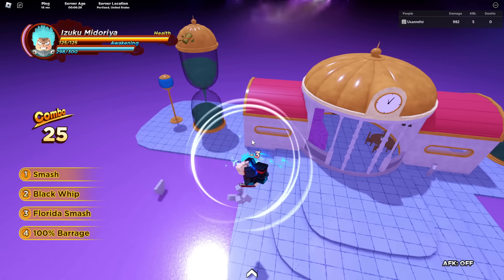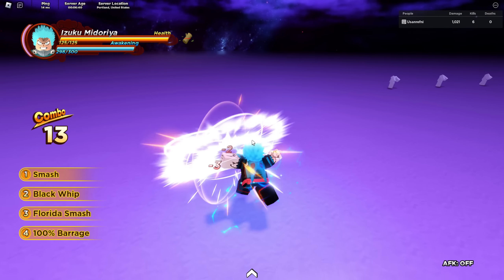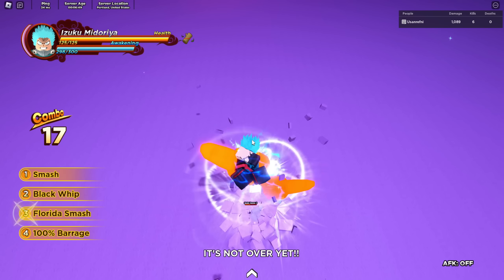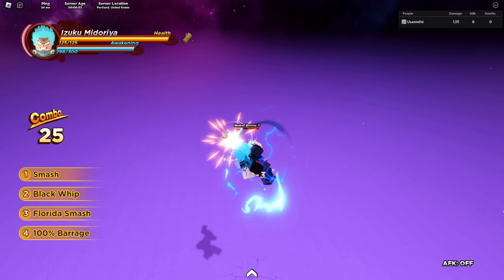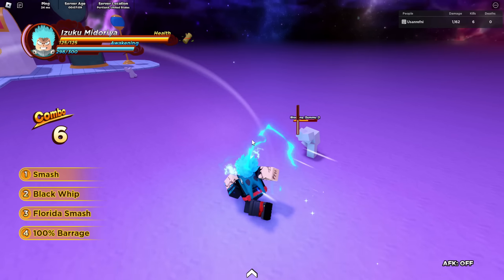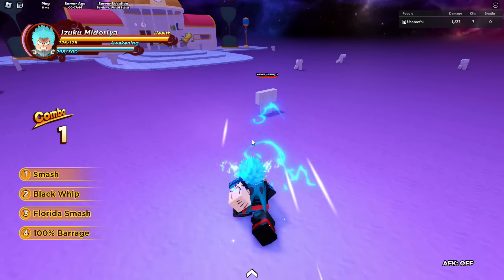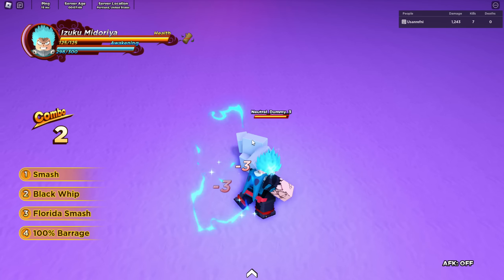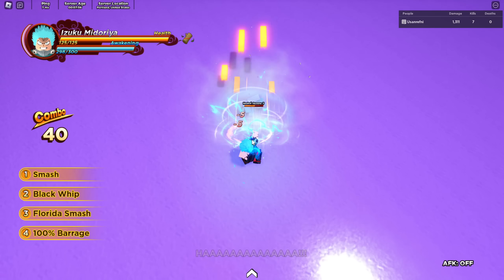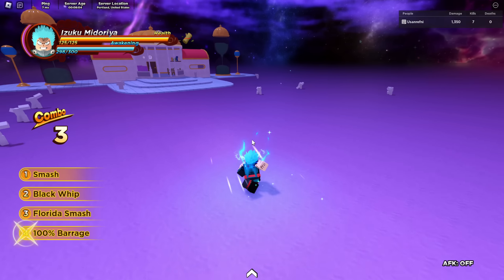There's one more awakening skill — 100 Barrage. It's a bunch of slams, and you can use it after Florida Smash in the air. It's not a guard break but it does a lot of block damage, same as Florida Smash. If you're M1ing when you use it, instead of doing a barrage in the air, it does a barrage on the floor. It pushes the enemy away quite a bit, so you'd want to use it as a combo ender, not a combo extender.